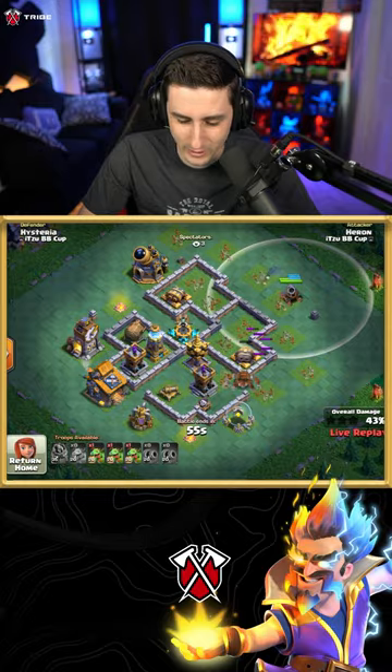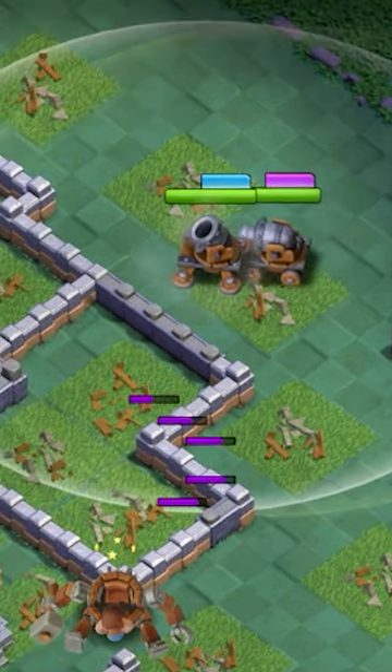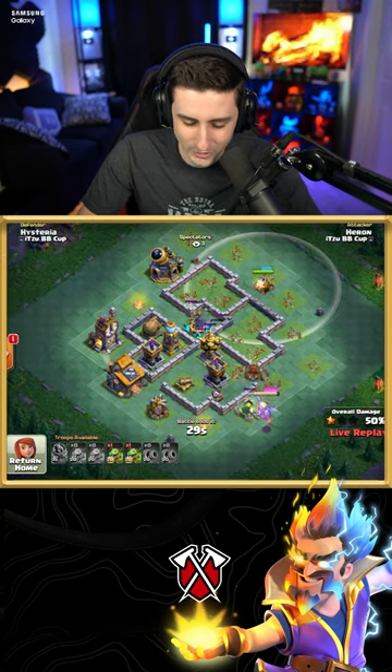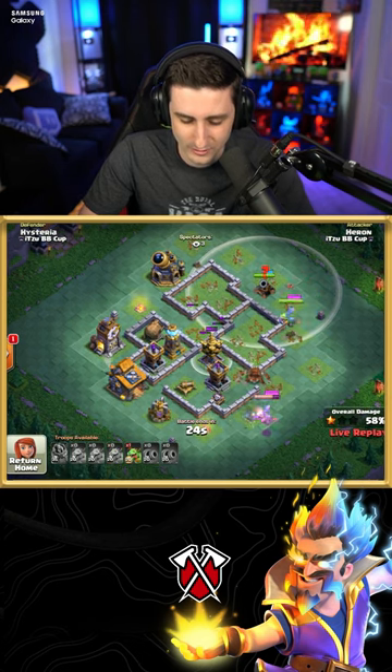It looks like one but it's not. He un-mortars one, now he can un-mortar the other one, and there you go. He's just gonna work them together here. Still waiting on this — you gotta move, you got 30 seconds. He sends the next one into the crusher here.